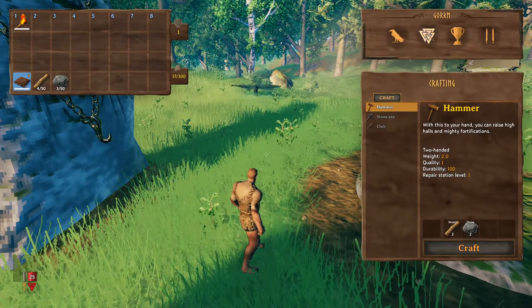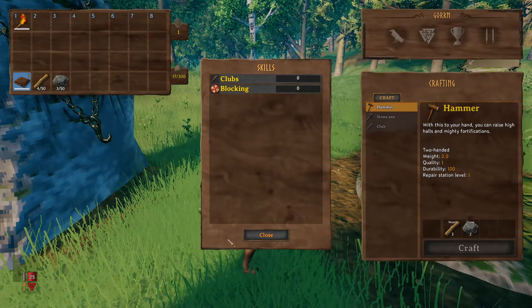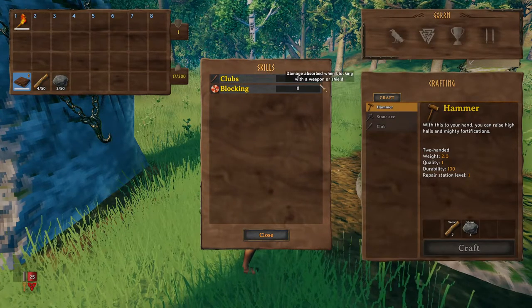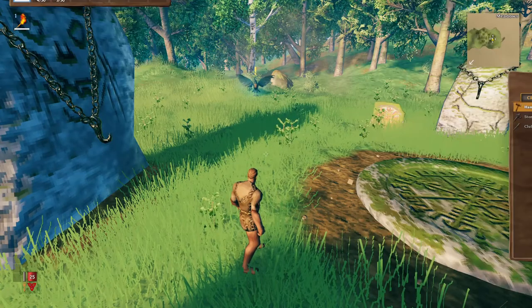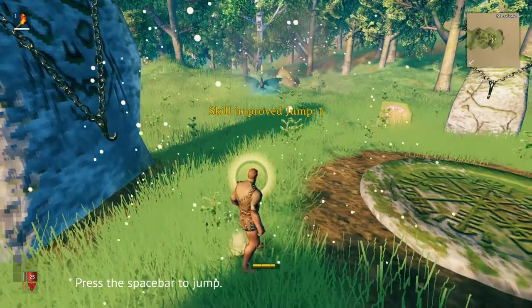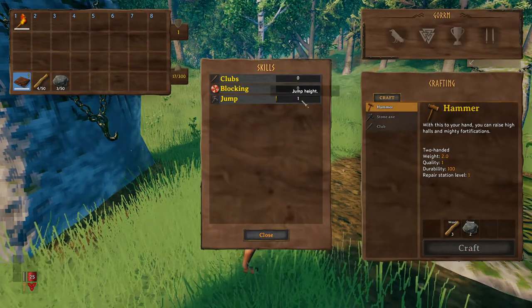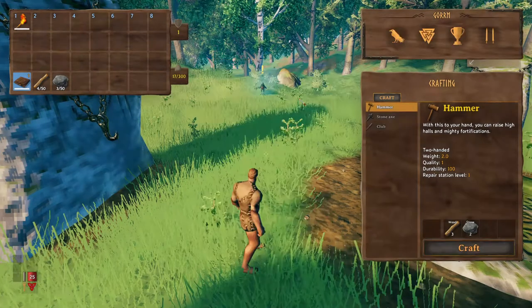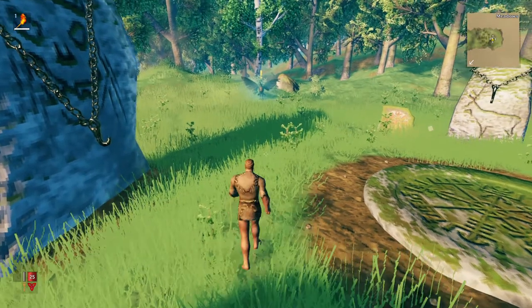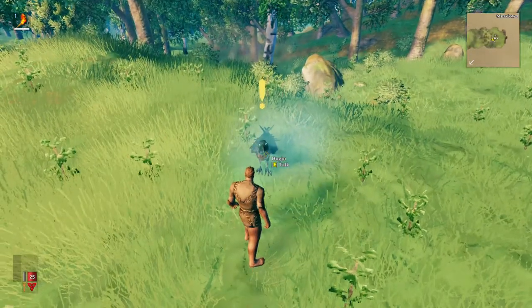The Tab key brings up your skills. As you unlock them, there's going to be more and more of them, and you go up in skills by using them. So if I jump and then bring up the skills again, I've got a jumping skill — it's up to one! Woo-hoo! Hogan wants to talk again.